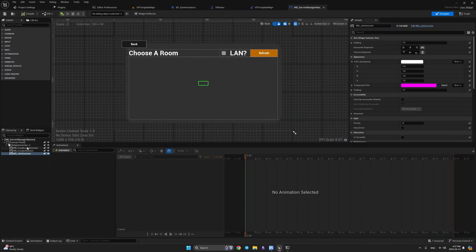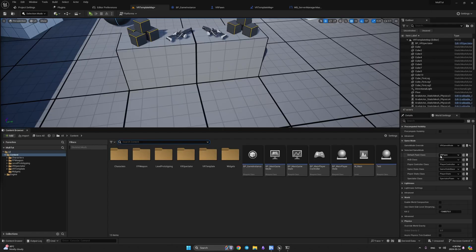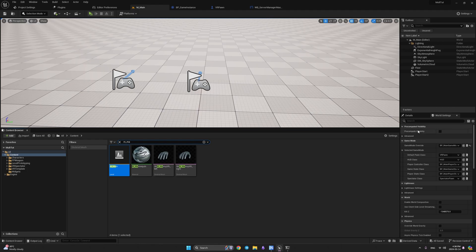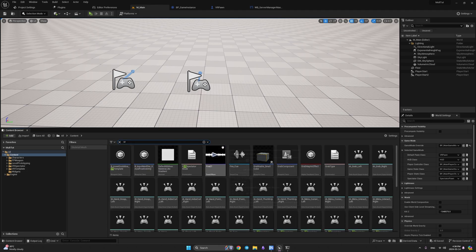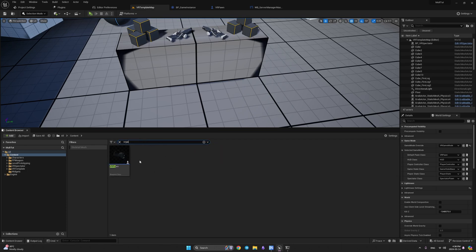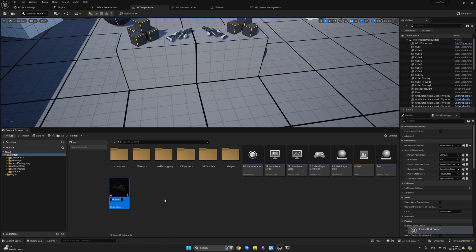Our Server Manager Master holds all three widgets — lobby, level, and VR pawn. Our main level game mode also has VR pawn. I suggest creating a separate pawn for the menu and a separate pawn for your main game. For this tutorial I'll go back to my Virtual Reality Template map and create another pawn — I'll copy VR Pawn, paste it to my content folder, and rename it VR Menu Pawn.